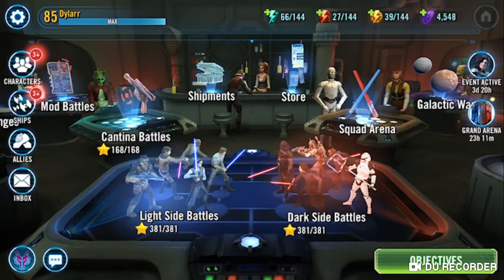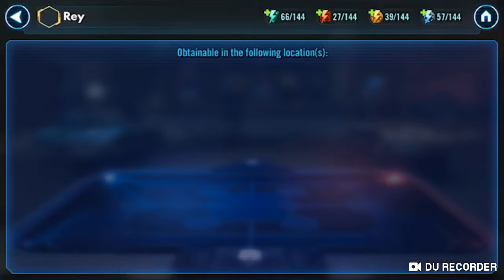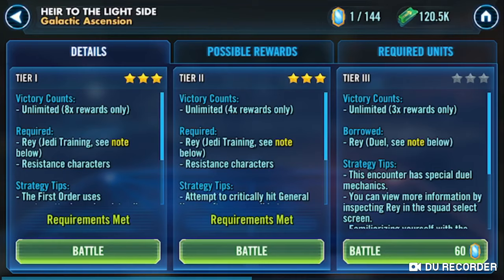So, Galactic Legend Rey. As you know, if you've seen my State of My Account videos, I'm going for my Rey right now. And today, this morning, I just finished Tiers 1 and 2 of the event — the 8 times in Tier 1 and then the 4 times in Tier 2. So I'm moving on to the infamous Rock, Paper, Scissors component to finally unlock her.